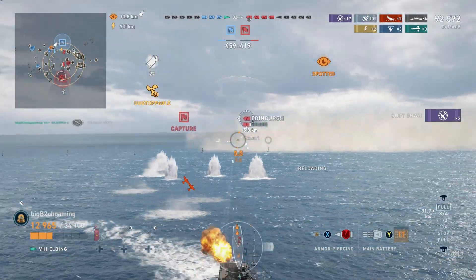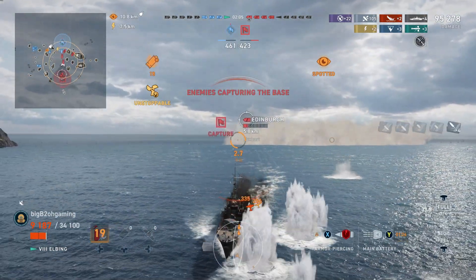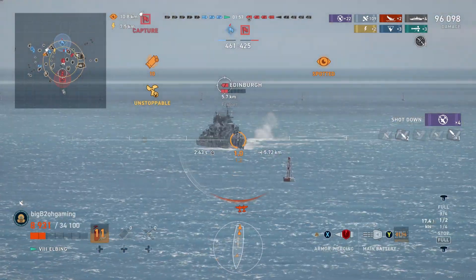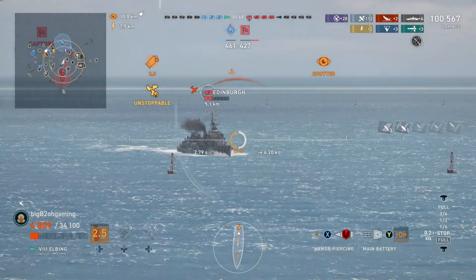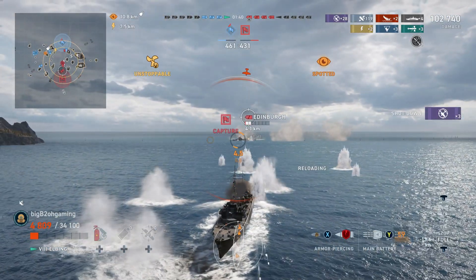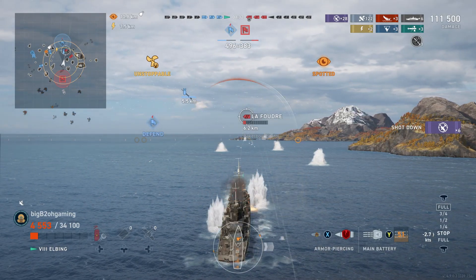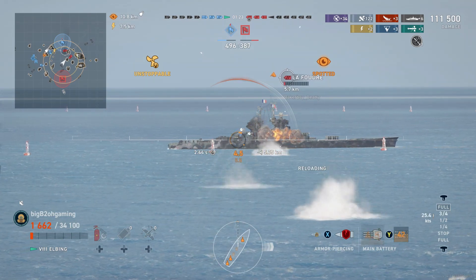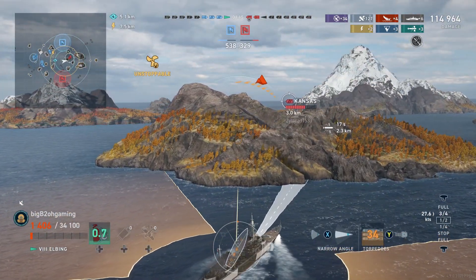Ideally I would have turned right to duck behind the island from the enemy Flandre, however with that enemy Kansas coming in from the right side I simply don't have anywhere else to go. I just have to do my best to dodge the enemy Edinburgh's guns and make sure his AP does not arm on my ship. I call target on the enemy Edinburgh and my team does actually shoot at him dealing a decent amount of damage. The Edinburgh turns his ship broadside and our improved pen angles allow us to citadel him, and we do get away. The LaFoudre is still here and he is on low enough HP that we can put a couple of salvos of AP into his broadside and kill him off.